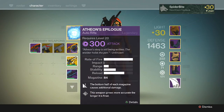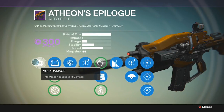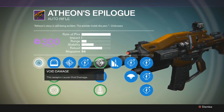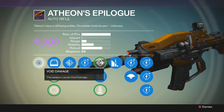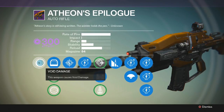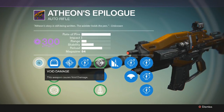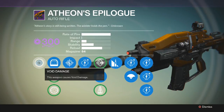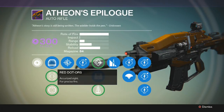Void damage is going to be highly useful — perfect for the Vault of Glass raid specifically in a couple of areas. Also in PvE especially when going up against Vex enemies like Praetorians or Minotaurs, or any enemy with a void shield — you're going to take down their shields pretty quickly.